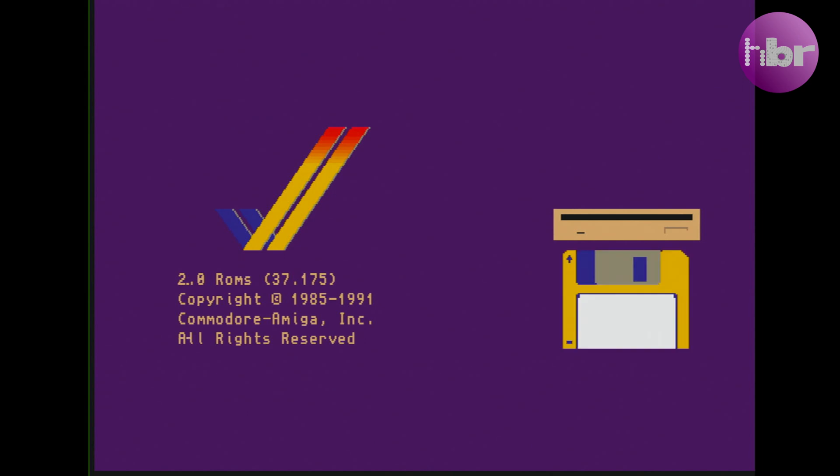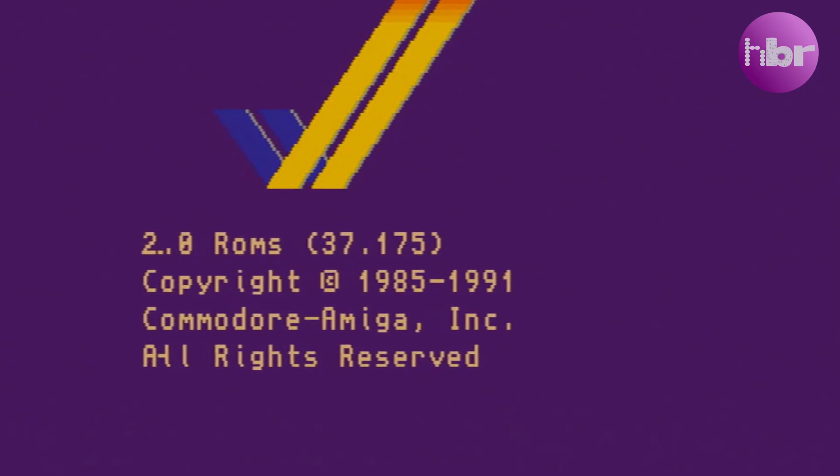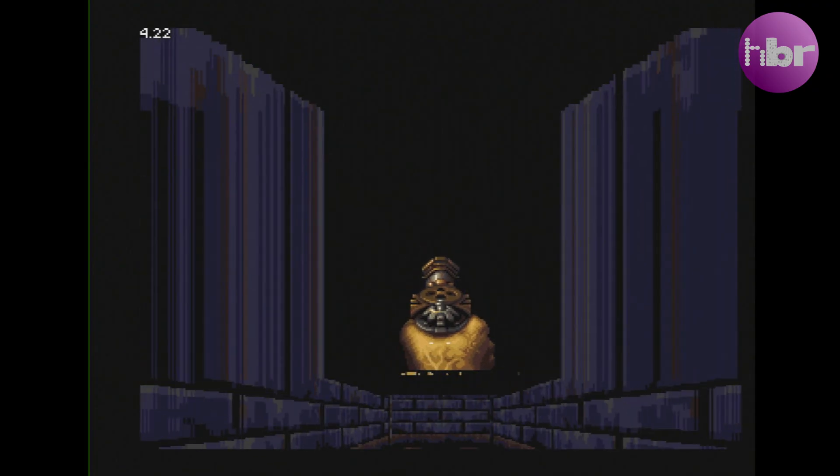The colours here are just wrong. There's visible corruption and strange glitching effects on the screen when it's animating. Kickstart 1.3 looks absolutely fine. Grind loads up with no problem, but once you're into the game, the display just goes crazy.